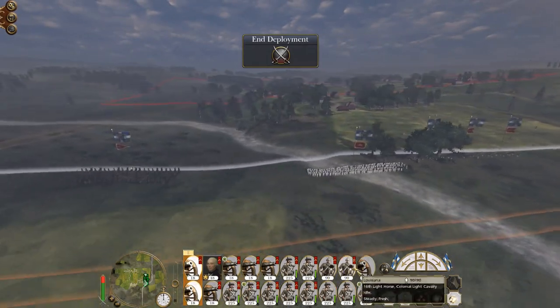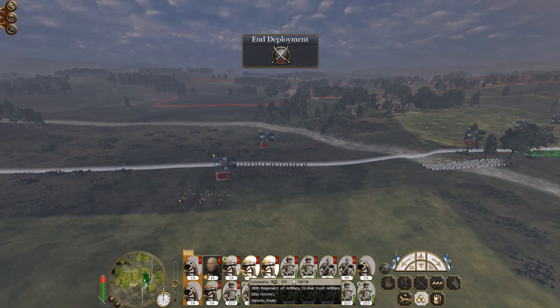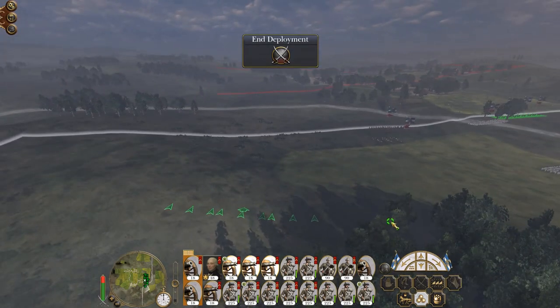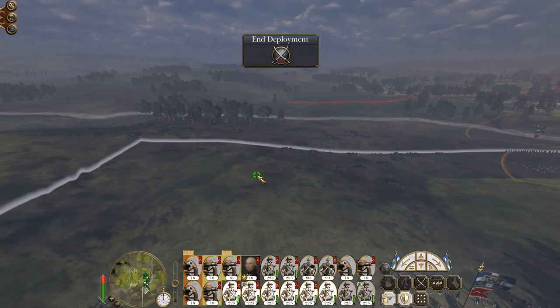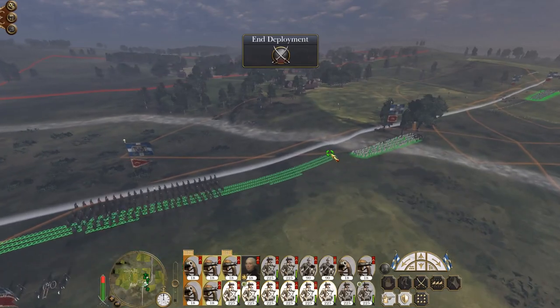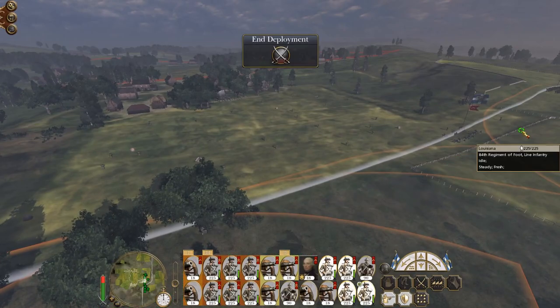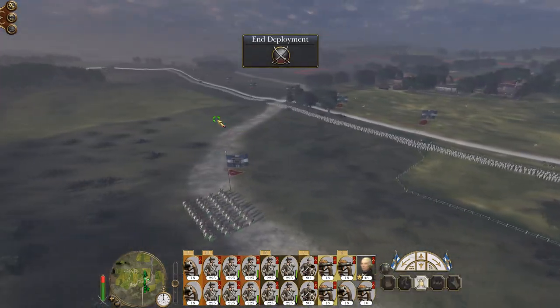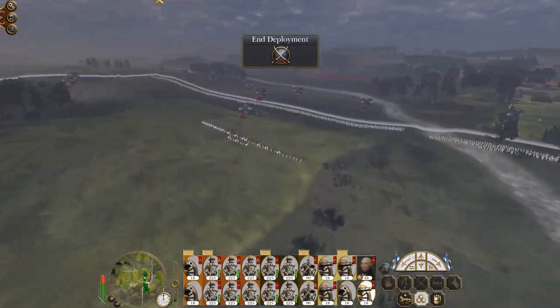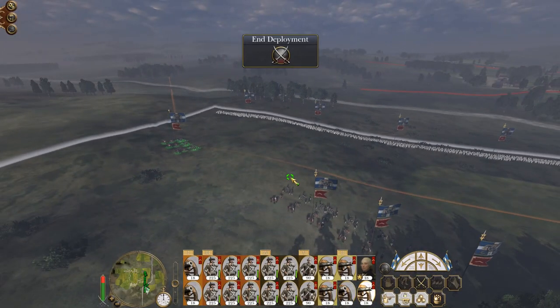Let's deploy some mortars on the left flank. Our artillery can be behind us on this raised piece of terrain and just engage. They have a very small amount of men. No cleverness here - cavalry on the right, general in the center. I forgot one unit of artillery, so they can go up here.